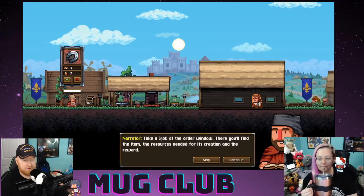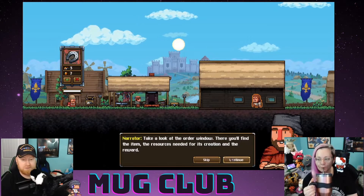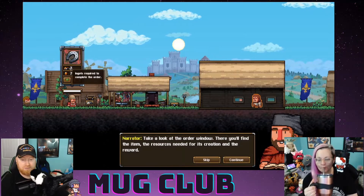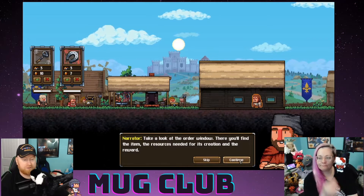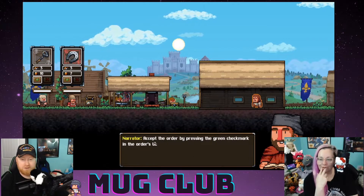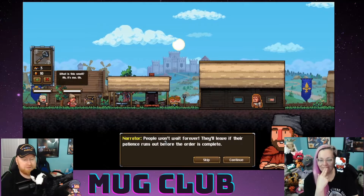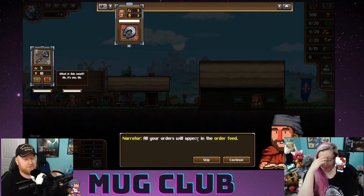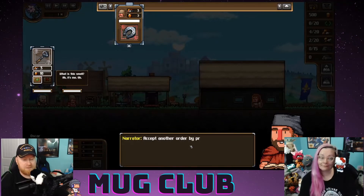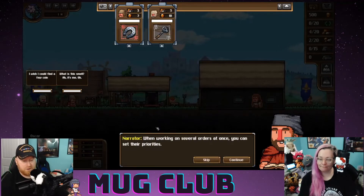Take a look at the order window — you'll find an item, the resources needed for its creation, and the reward. We need three ingots. We're getting multiple — let's accept the order by pressing the green check mark on the order UI. People won't wait forever; they'll leave if patience runs out. All your orders will appear in the order feed.